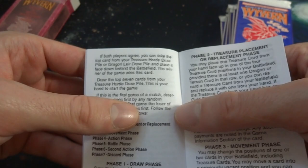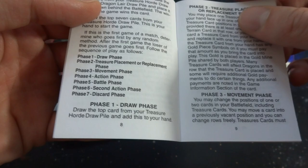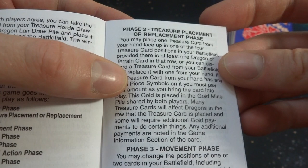You got your draw phase, treasure placement or replacement phase, movement phase, action phase, battle phase, second action phase, and discard phase — very similar kind of setup to Magic: The Gathering. In your draw phase, you draw the top card of your treasure hoard pile and place it in your hand. In treasure placement, you may place one treasure card from your hand face up in one of the four treasure card positions, provided there is at least one dragon or train card in a row.